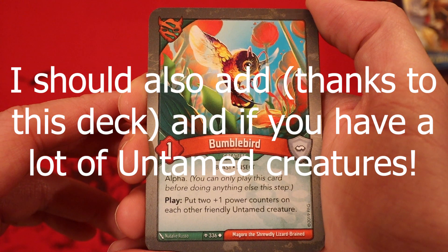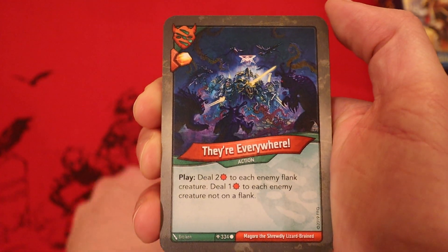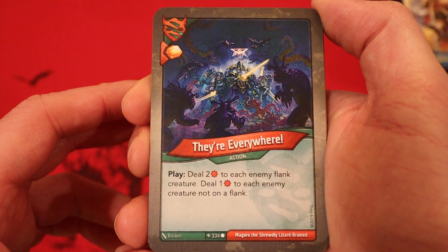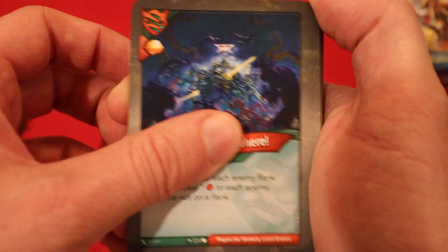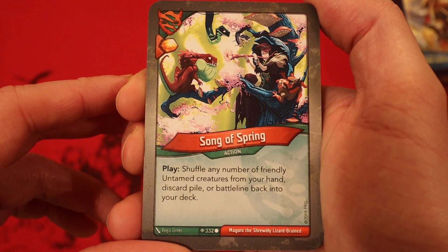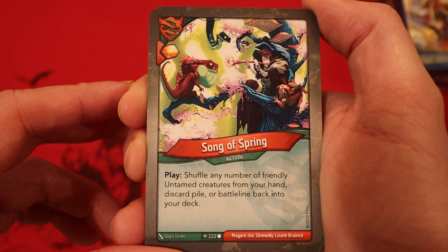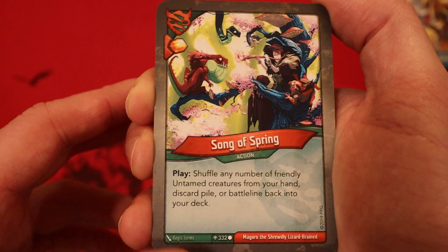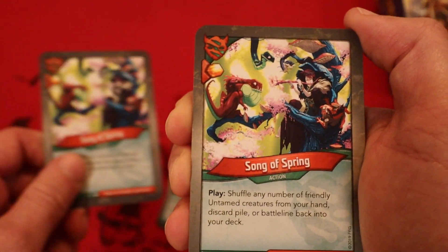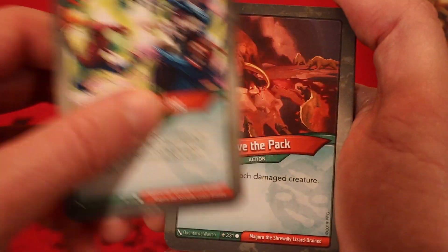Bumblebird, 1 power, Alpha. Put 2 plus-1 power counters on each other friendly Untamed creature. They're Everywhere: deal 2 damage to each enemy flank creature, and deal 1 damage to each enemy creature not on a flank. Song of Spring: shuffle any number of friendly Untamed creatures from your hand, discard pile, or battle line back into your deck. It's a little bit of anti-synergy with the Soldiers to Flowers card. I'm still not a big fan of that. Oh no, there's two of them. I am just not a fan of Song of Spring.